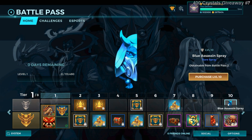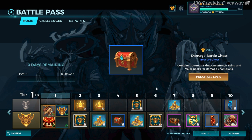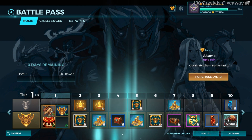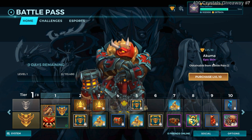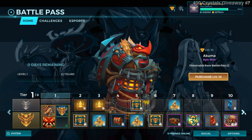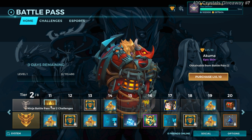Level 10 in the free path you get one spray. In the paid path at level 4 you get a damage chest and a feudal chest. Level 7 and level 9 you get a spray, and the first big skin at level 10. The rest is gold and boosters — these are 5 percent boosters.